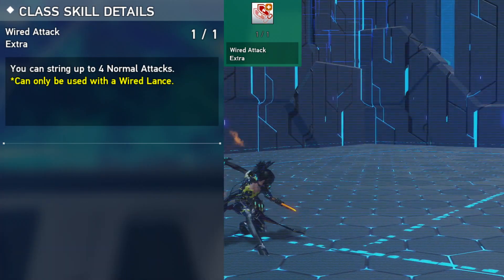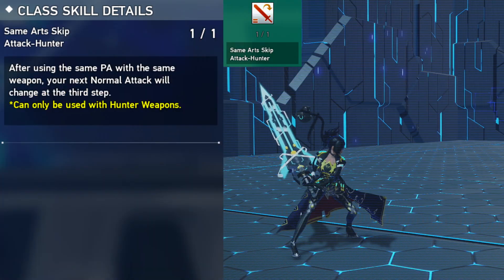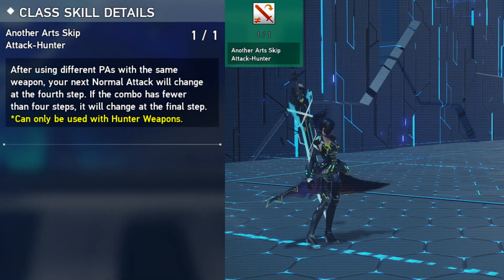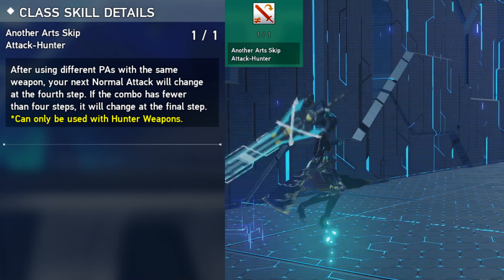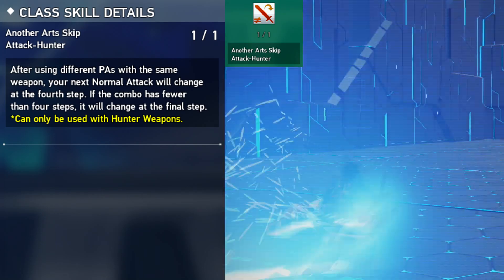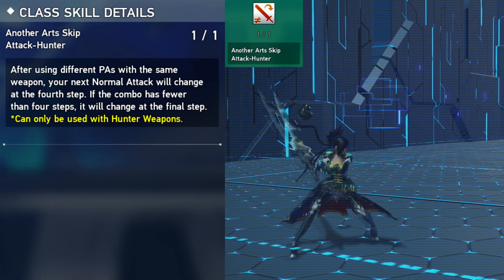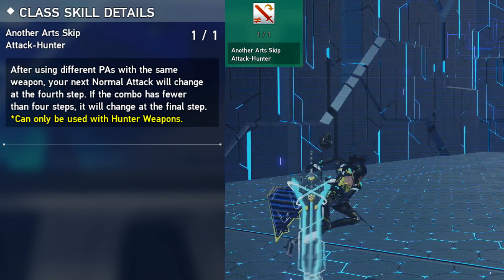Wired Attack Extra lets you chain up to 4 normal attacks instead of 3. Same Art Skip Attack — if you chain 2 same PAs together and do a normal attack after, you'll automatically jump to the 3rd normal attack. Another Art Skip Attack is another passive, but instead chains 2 different PAs together, and you will jump to the 4th normal attack instead. If you don't have Sword Attack Extra, you'll just do the 3rd normal attack instead as the final step.